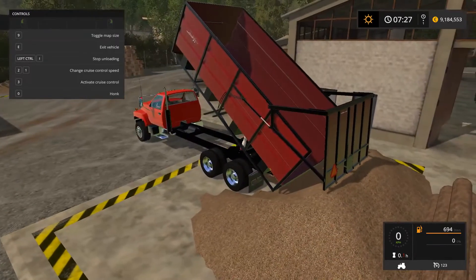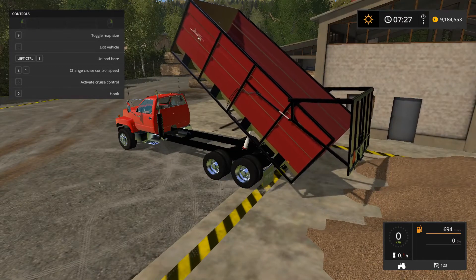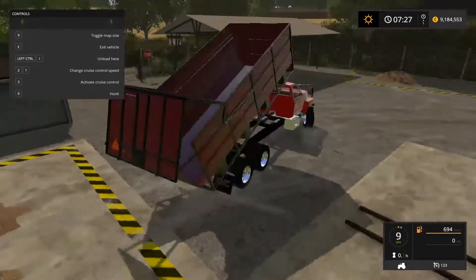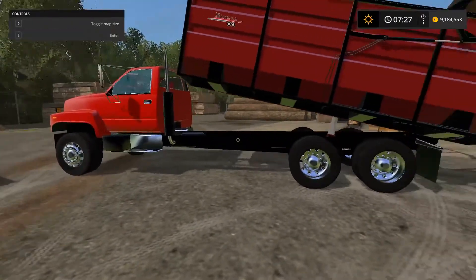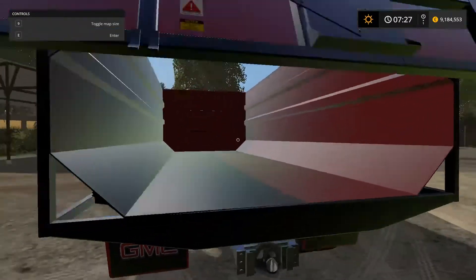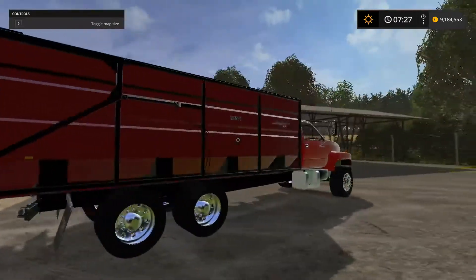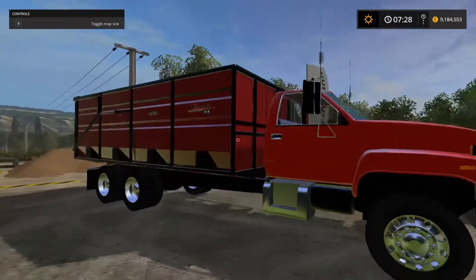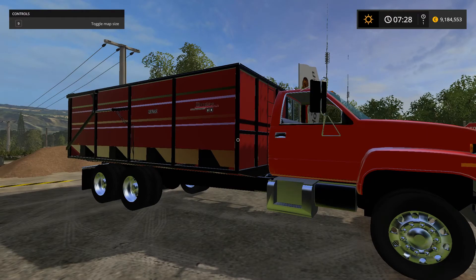It has quite a high lift on it as well. Close it down. That's a really nice model — even the inside is pretty well detailed. So there you have it with the GMC dump truck. The mod link will be below in the description. Until next time everyone — stay safe.